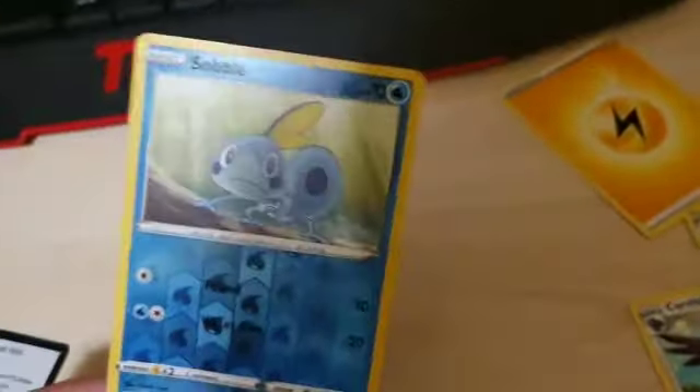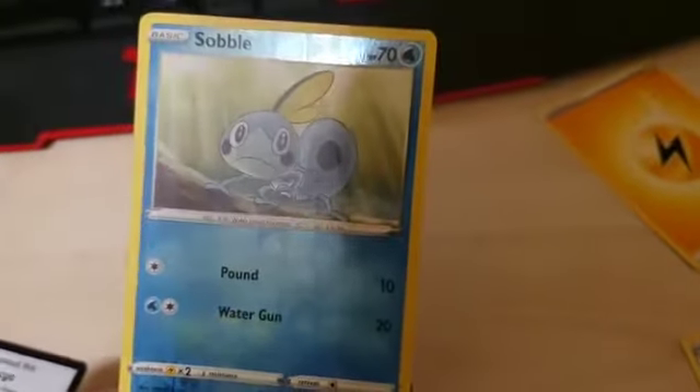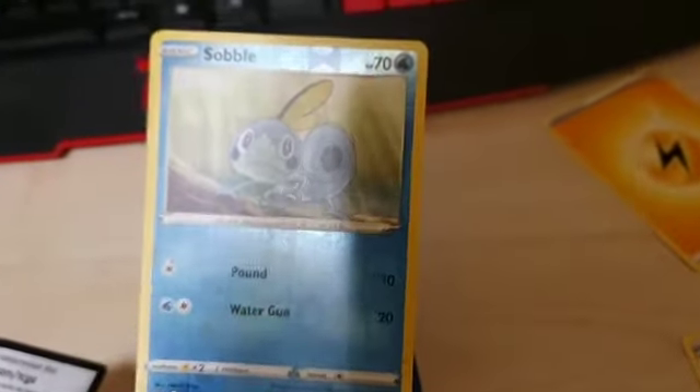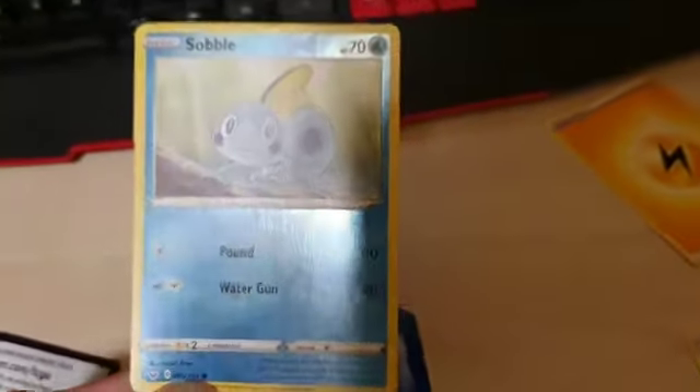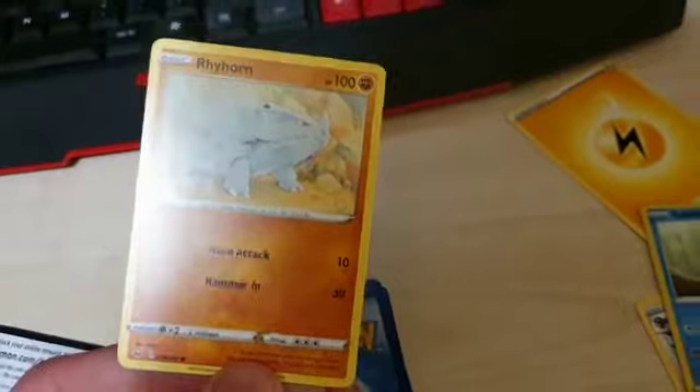And we get a Sobble. That is the most depressed Pokemon I've ever seen. It makes Psyduck from the previous video look happy. That made me sad. And we get a Rhyhorn. Nothing special about that.